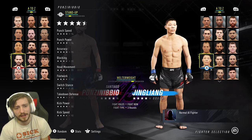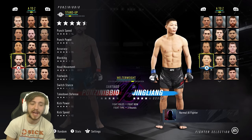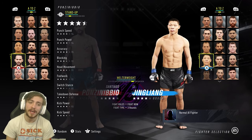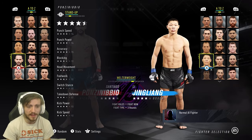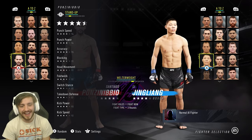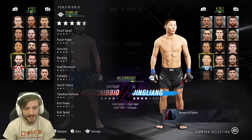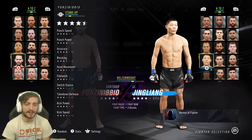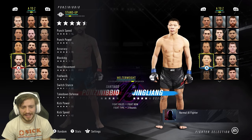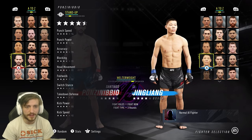Those are all some pretty solid perks on the feet. He's got 94 for punch power, 94 for punch speed, and a 95 for accuracy, which is very high. You've got a 91 for blocking, which is good, as well as for head movement, and then a 92 for the footwork, which is all pretty solid. You've got an 85 for switch stance, so you're going to primarily want to keep him in the orthodox stance. And then he's got an 87 for takedown defense, which is pretty average.